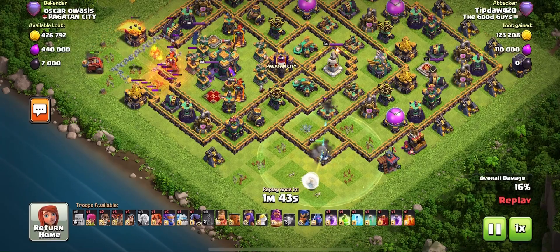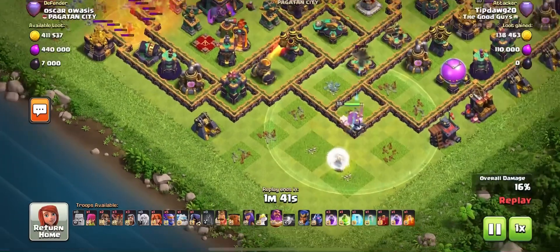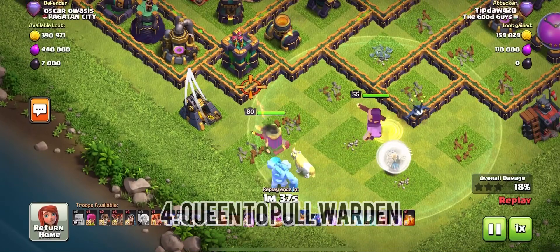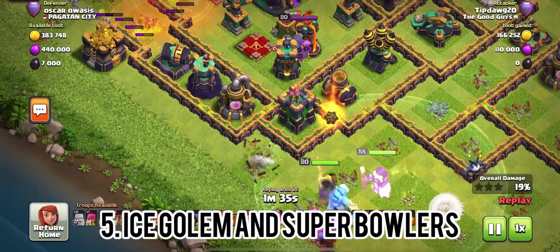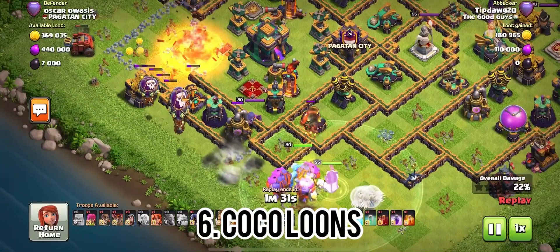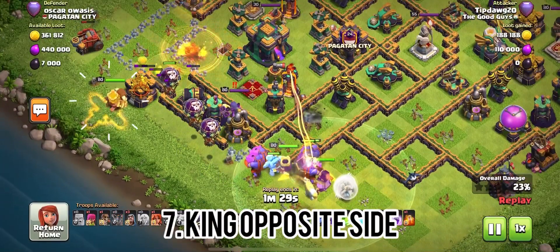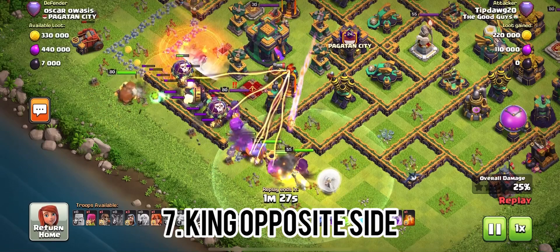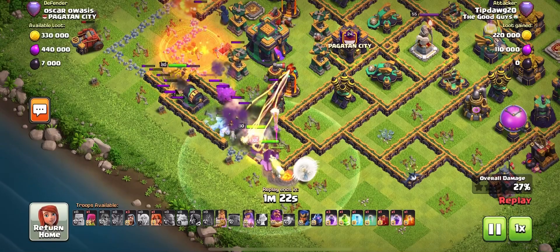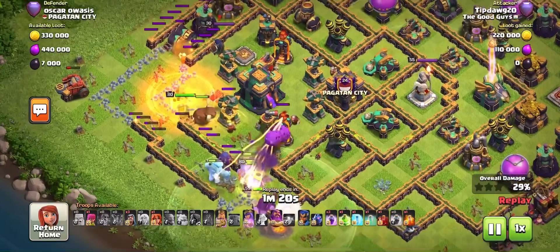So if you have an Archer Tower that's in front of a Mortar and you put that Flame Flinger down — and the Flame Flinger can attack the Archer Tower — the moment that Archer Tower goes down, put that Valk down on top of a Barracks or a Mine, something that the Mortar is going to target rather than targeting the Flame Flinger. That is a method that I use a lot in my Legends League attacks.